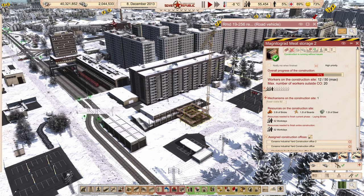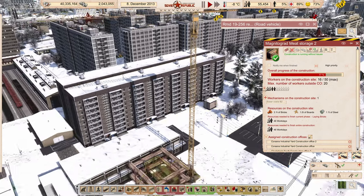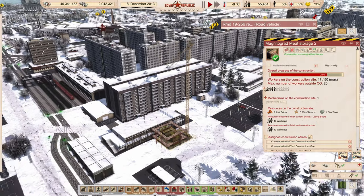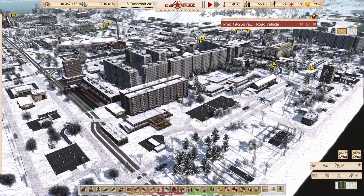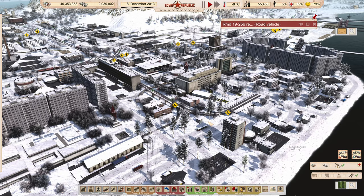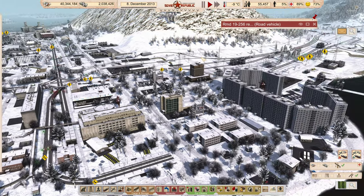We have this meat storage which is getting worked on with a few workers, and there's this giant tower crane for a tiny little meat building. Meat is a really difficult thing for me to keep up with right now. Meat is the number one thing I am always short on — and I'm buying many tens of millions of rubles worth all the time.